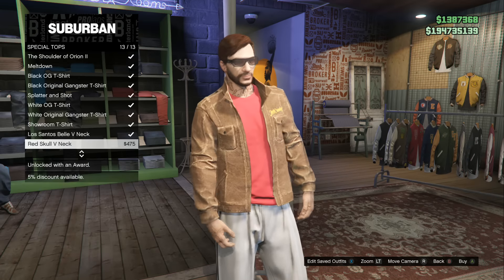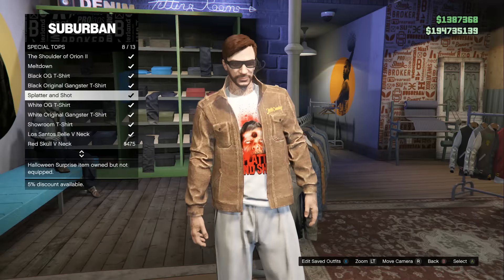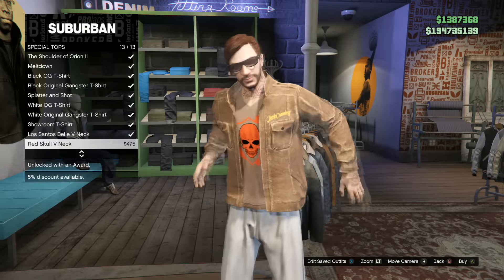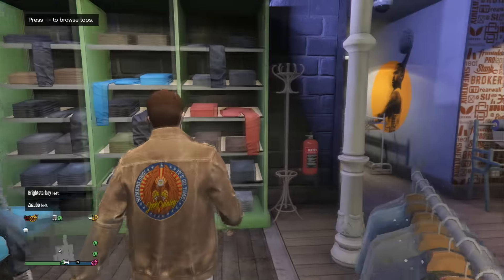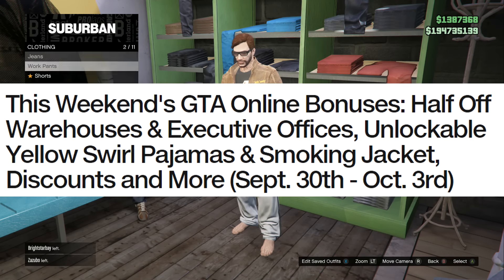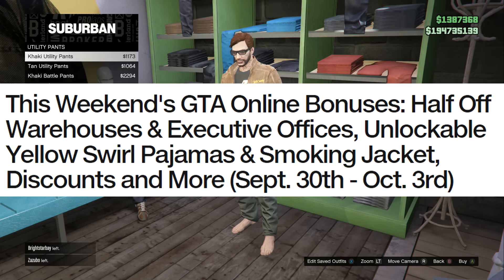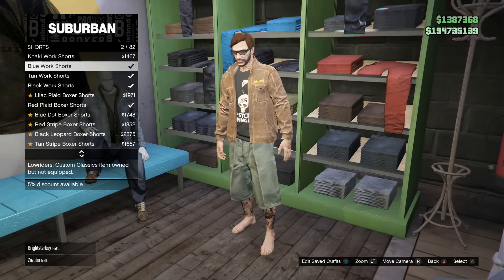Today's video is based on GTA 5 Online and Rockstar Games posting a brand new Rockstar article, which basically lets you guys get some exclusive stuff — free pajamas, discounts, extra money, and more. The article is titled: 'This Weekend's GTA Online Bonuses: Half-Off Warehouses and Exclusive Offices, Unlockable Yellow Swirl Pajamas and Smoking Jacket, Discounts and More — September 30th through October 3rd.'